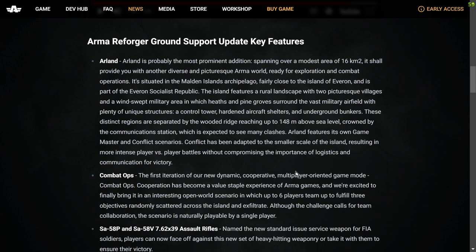Arma Reforger Ground Support update key features: Arland. Arland is probably the most prominent addition. Spanning over a modest area of 16 square kilometres, it provides another diverse and picturesque Arma world ready for exploration and combat operations. It's situated in the Malden Island archipelago, fairly close to the island of Everon, and is part of the Everon Socialist Republic. The island features a rural landscape with two picturesque villages and a windswept military area in which heaths and pine groves surround a vast military airfield with a control tower, hardened aircraft shelters and underground bunkers. These distinct regions are separated by a wooded ridge reaching up to 148 metres above sea level, crowned by the communications station.